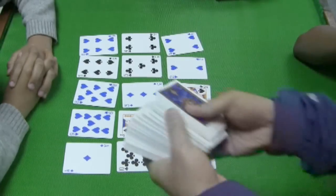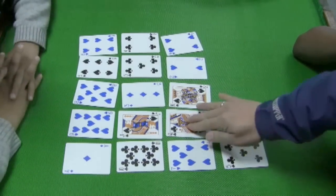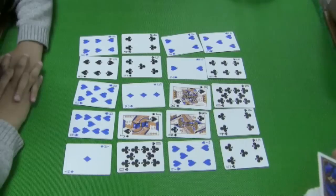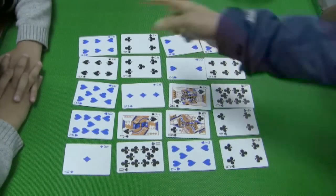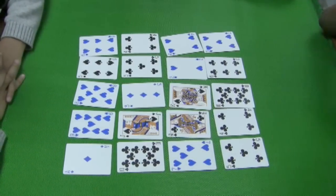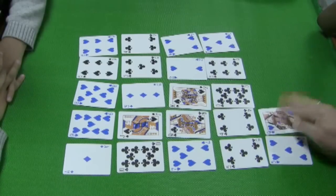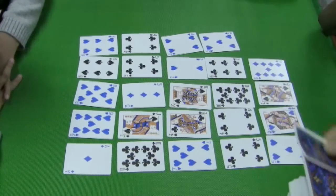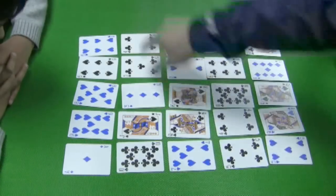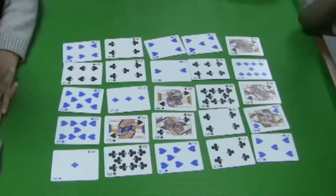I am using three decks of cards so we can work on multiples up to 12, instead of just two decks where there would only be eight total cards. This is a sample game, so I'm going to go with a four by five array, though if you want to be more advanced you can add more cards — an extra row. Vertical orientation is columns, and horizontal orientation is rows.